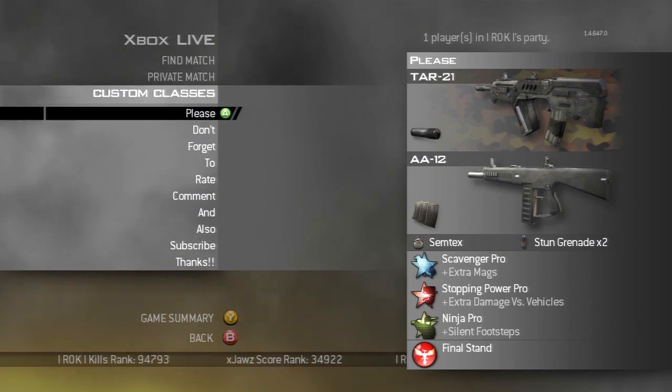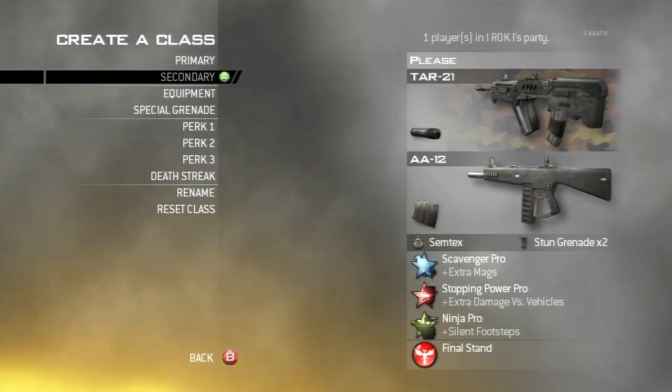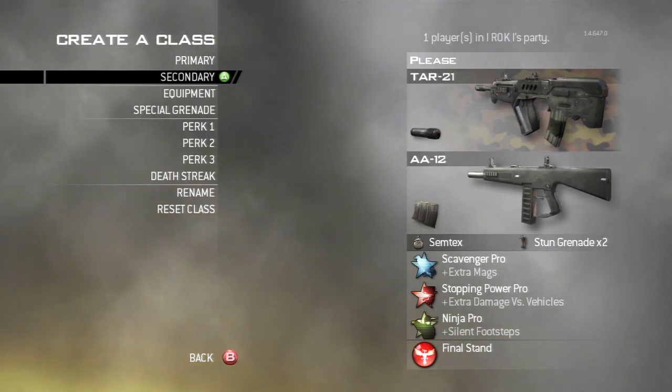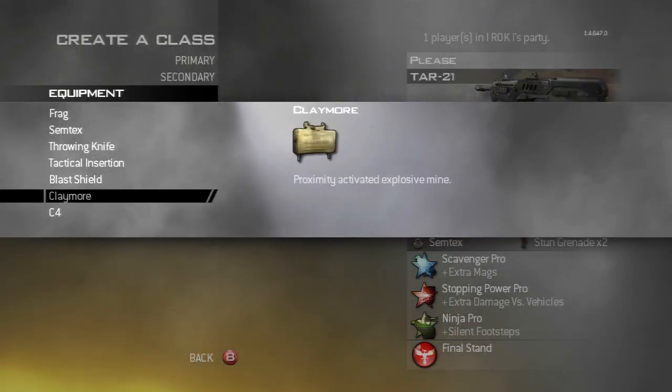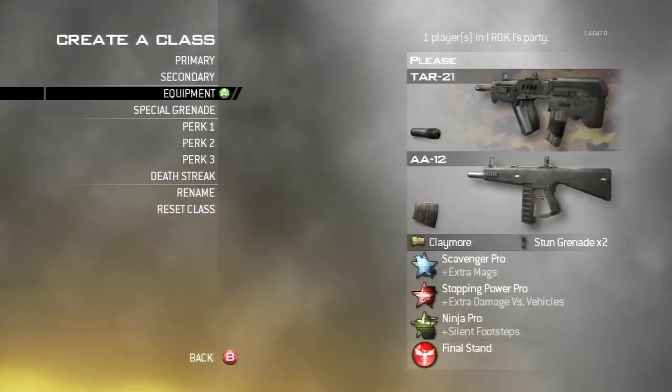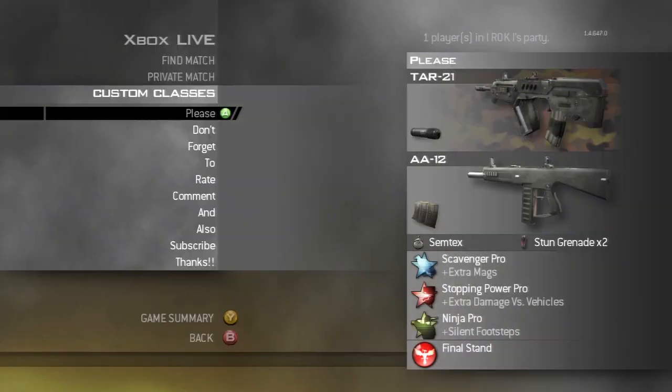It almost always has a silencer on it, and I've got the AA-12 as my secondary. It usually runs Scavenger, Stopping Power, and Ninja. I'll sometimes change my equipment up depending on what game mode I'm playing — if I go Free-for-All or Team Deathmatch, sometimes I'll put on a claymore, but usually I go Semtex.